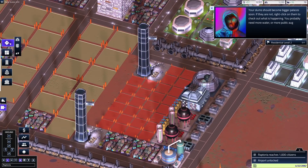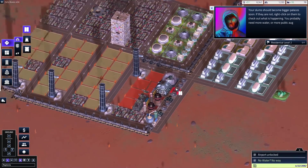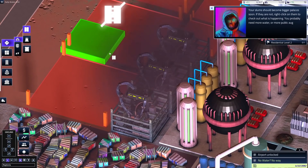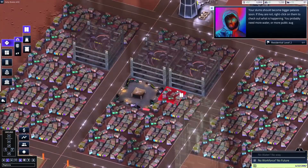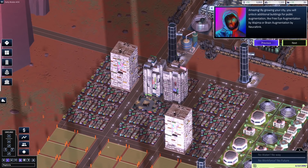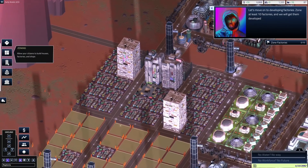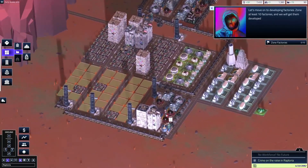We'll build a road that goes back here. Factories are being built. Look at all the construction — it's like weird tentacle arms coming out of some sort of hovering thing. So weird how that's constructed. And it looks like the slums are upgrading. Amazing — by growing your city, you'll unlock additional buildings for public augmentation, like free eye augmentation or brain augmentation by neural link. Let's move on to developing factories — zone at least 10 more factories and get them developed. Let's do some more factories — we're adding more people so let's add more factories. The factories here look great. Crime on the rise in Raptoria — the only crime here is the fact that people aren't saying hi to me.